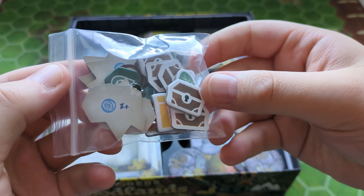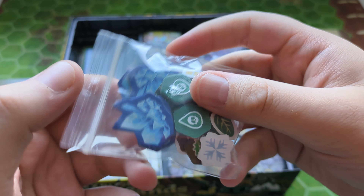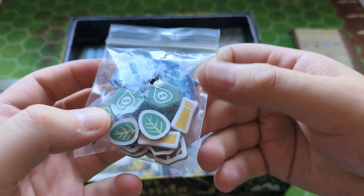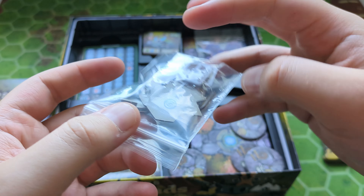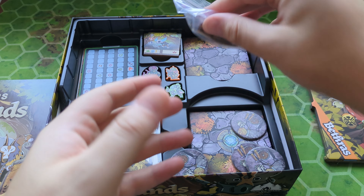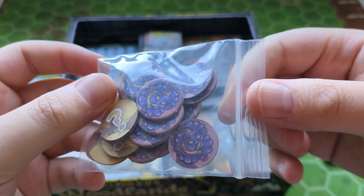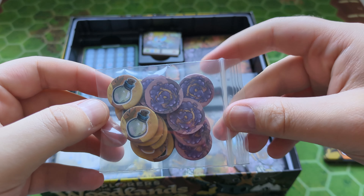We have some little tokens that I punched out: treasure chests, exclamation marks, some sort of crystals, poison markers, leaves — all sorts of different things in here, but I don't know what they mean just yet. And we have some more markers: question marks, some swirly things, and some potions.